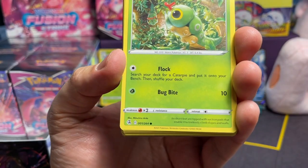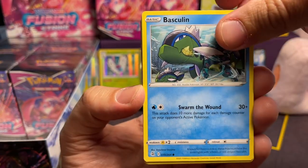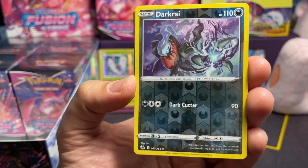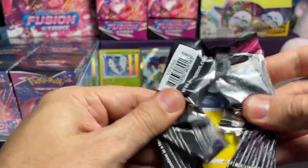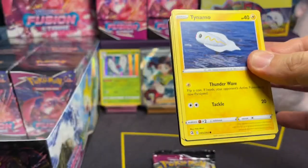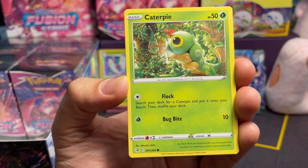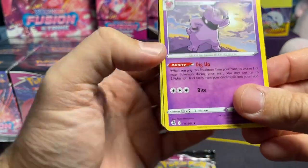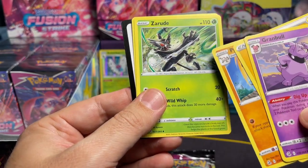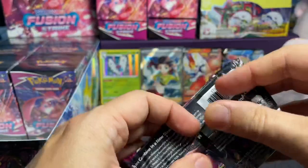Pack number one. You guys hear that noise in the background — that's me throwing packs on the floor. Shinx, Bunnelby, Vaporeon, Grubbin. That's a nice reverse — Darkrai! Look at that, really nice art. And we have a Huntail — I really like this card. Very nice. Tentacool, Zorua, Shellder — oh there must be a Cloyster in here too. Caterpie — we got some OGs. I haven't seen any of these commons yet. Drilbur, Gligar Reverse Foil, and we have a Granbull. Granbull, very nice. And Primeape — another OG. We got a Zoroark, very cool. Delcatty.